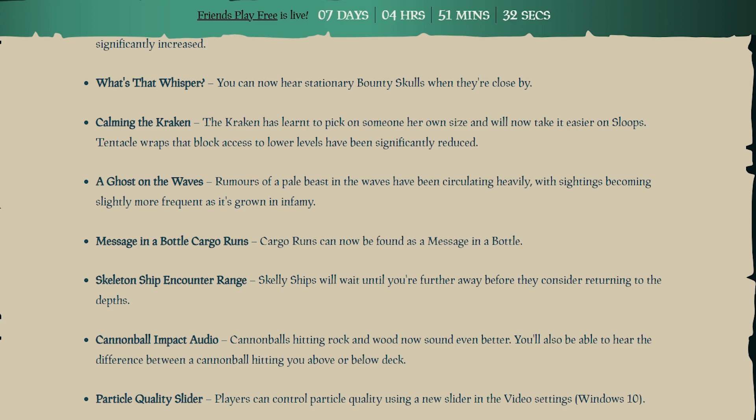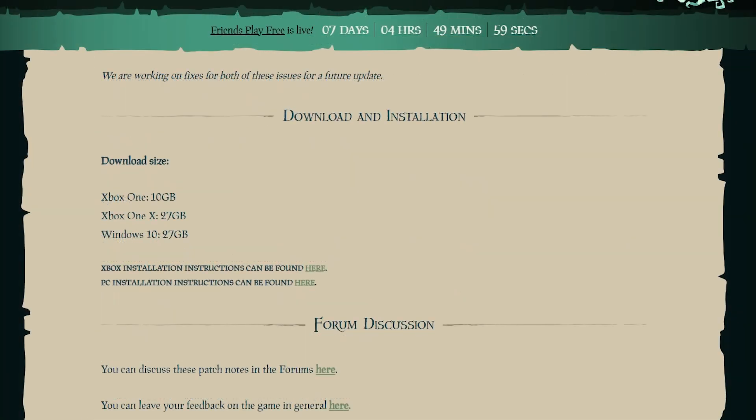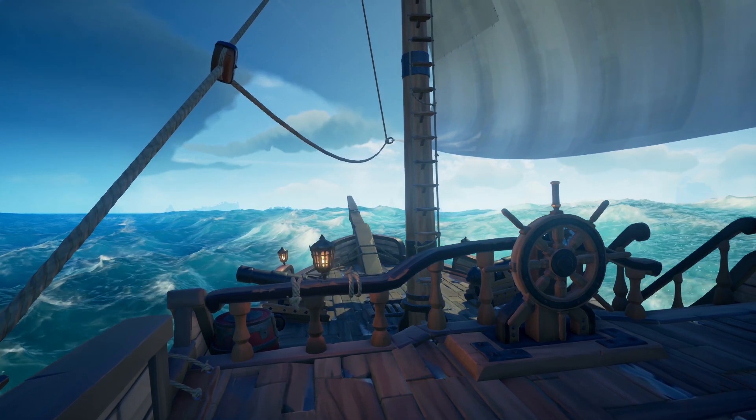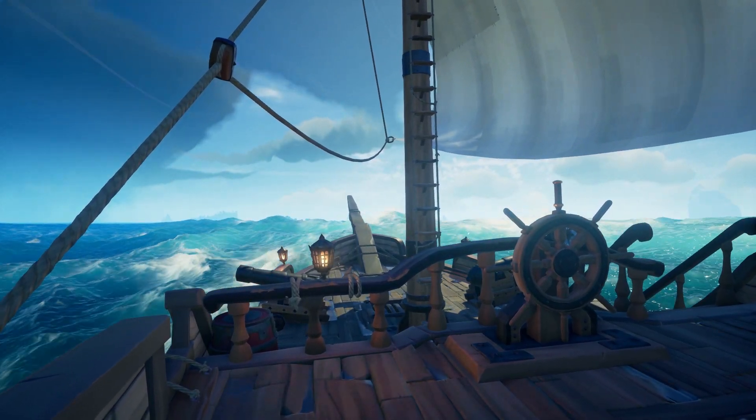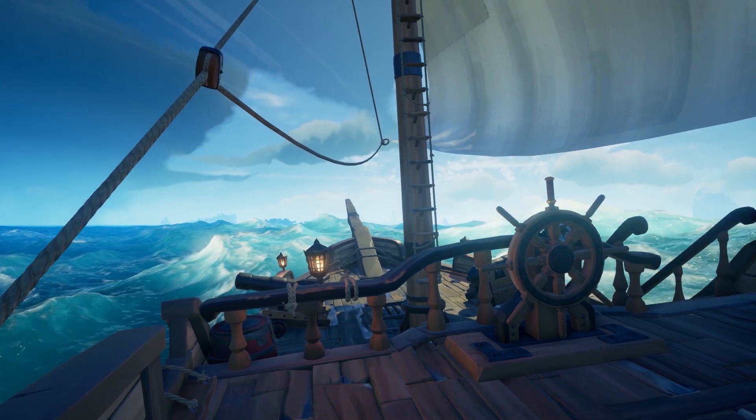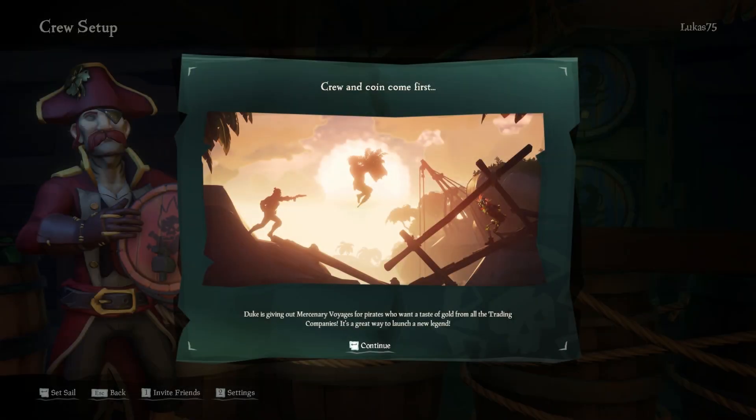My favorite thing is this bit: 'A Ghost on the Waves — rumors of a pale beast in the waves have been circulating heavily, with sightings becoming slightly more frequent as it's grown in infamy.' So the Shrouded Ghost, as you know, is very elusive in game — I have not yet found it, so hopefully when we get into the game today I can find it. The download size for the update is quite large: 27 gig on PC, only 10 for Xbox One. That's basically it for the patch notes.